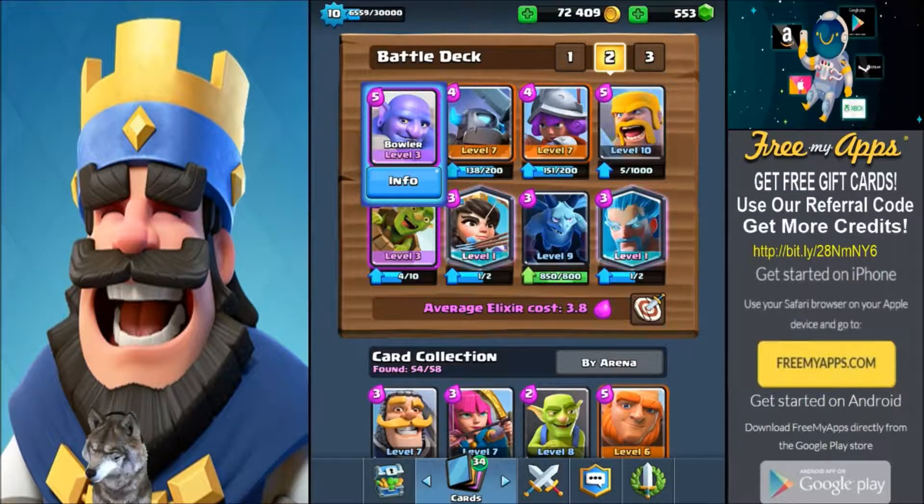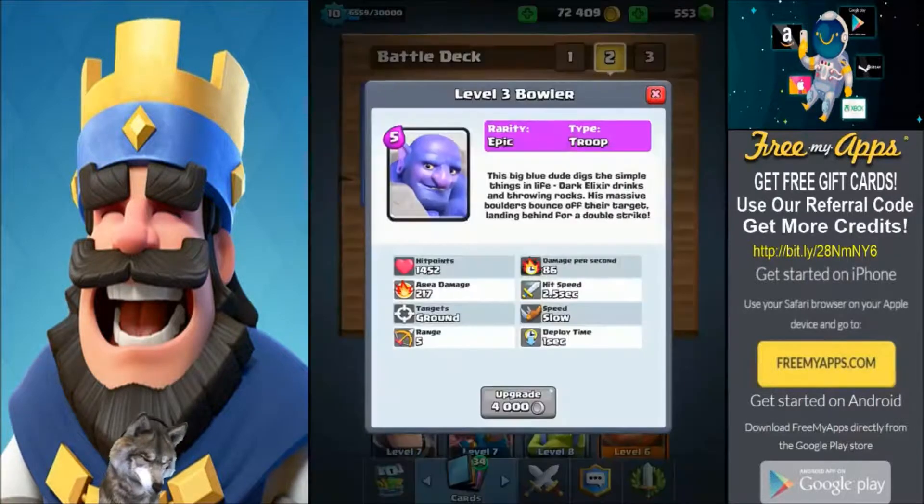What's up guys, it's Caesar from Animals Play. In today's video we're gonna be starting our Clash Royale series — episode number one featuring the Bowler. We're starting off with an epic card. The Bowler has 1452 hit points, currently level 3, slow speed troop, 86 damage per second. He's kind of a mini tank.